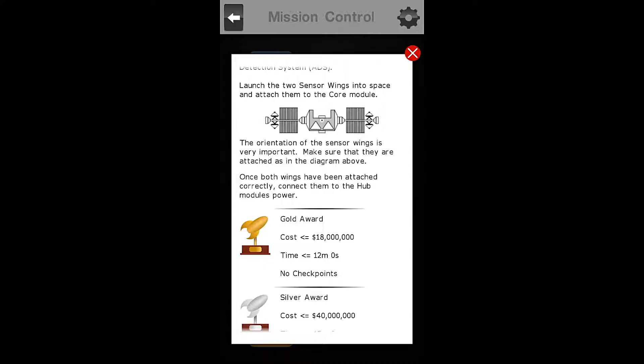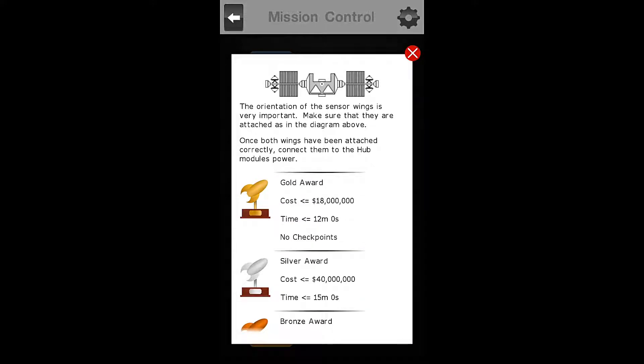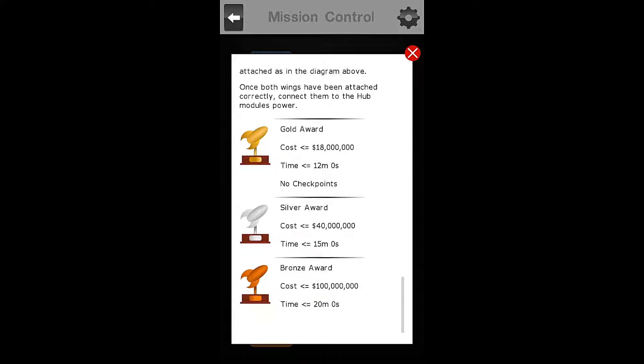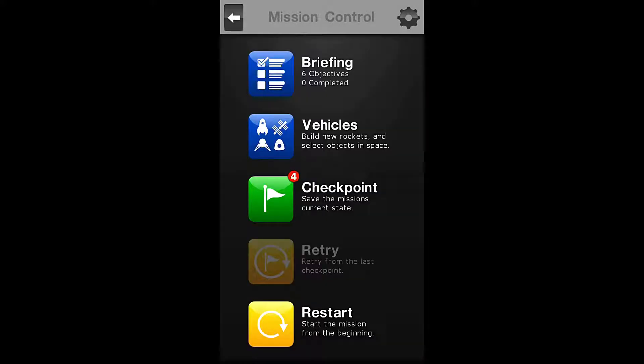This mission will complete the Asteroid Detection System, ADS. Launch the two sensor wings into space and attach them to the core module. The orientation of the sensor wing is very important — make sure they are attached as in the diagram, with the dishes facing outward on the opposite side from the ADS core module. Our requirements for the gold award are a cost of $18 million or less, at a time of 12 minutes or less, with no checkpoints.